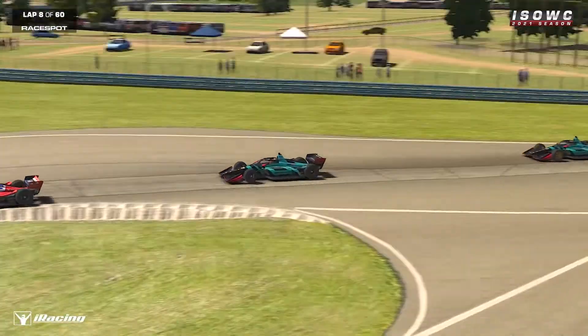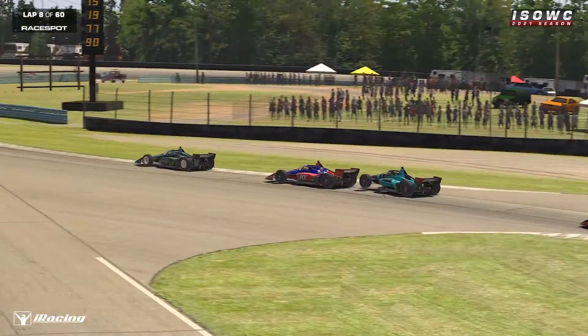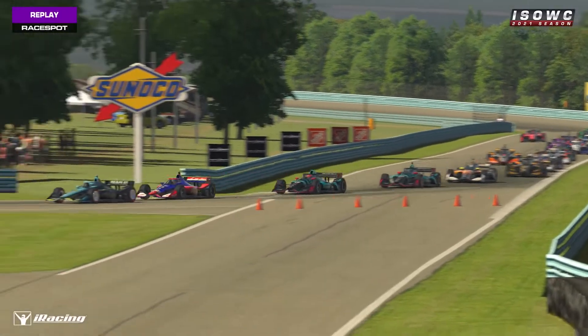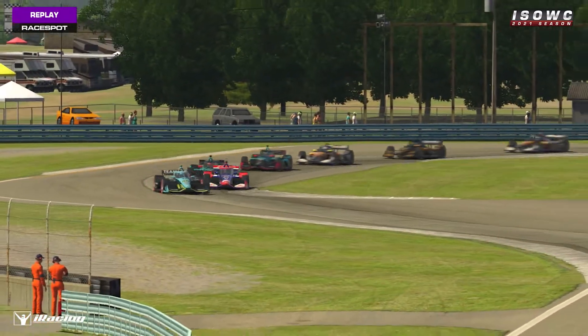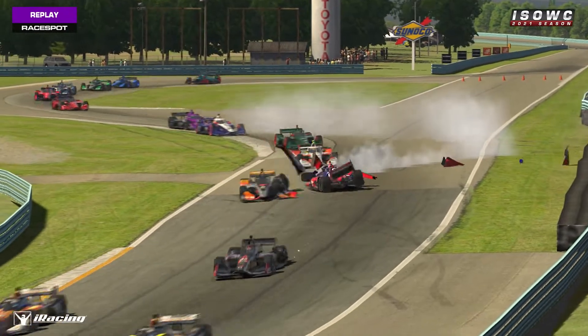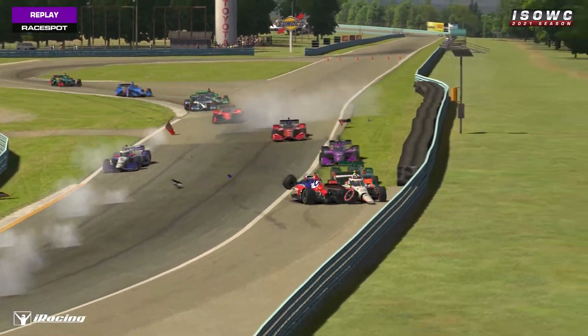That's what we're going to see some of these drivers doing — potentially not making overtakes. We've got carnage again: Adam Crane, the number 92, and Janssen. This is carnage once again, and the caution is back out.